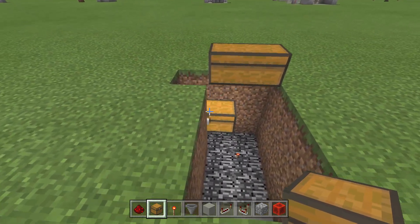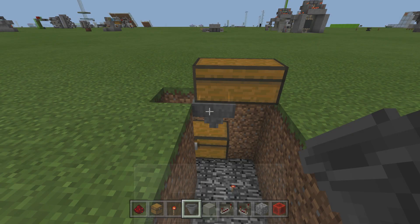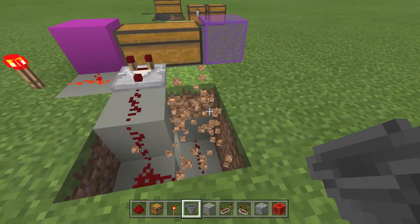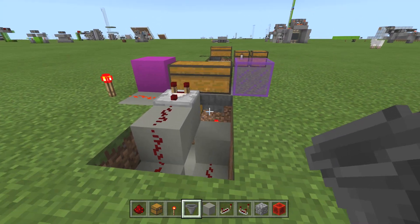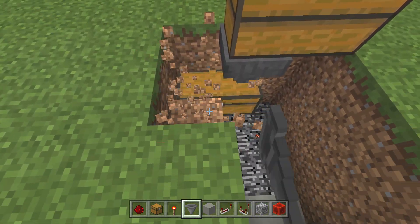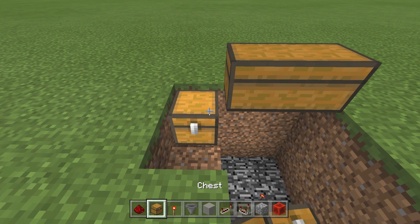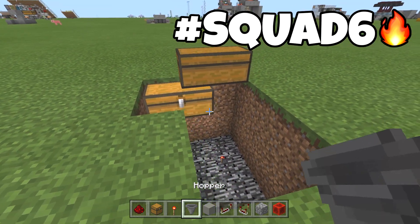You don't need this secondary chest — if you were using this as an output, you could just put a hopper right here and it would hold a lot of items still. Basically this hopper here — you can see I even messed it up already. So let's just move these guys here. Chest here, chest here. You could cover this with a block even if you're not accessing it.